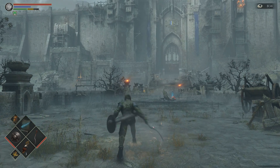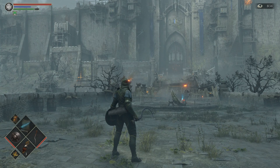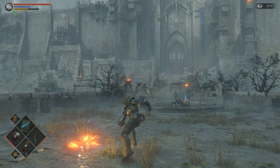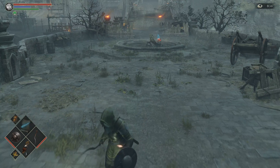For one-handed, the R1 is a fast slash back and forth. The R2 does a cross slash like that, with no combos to it.